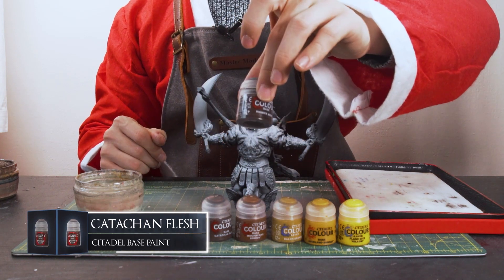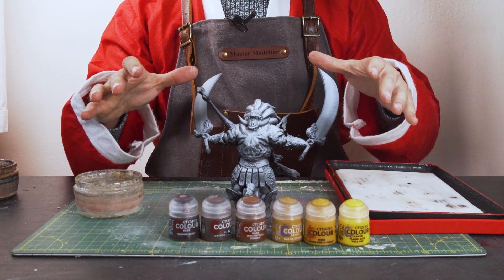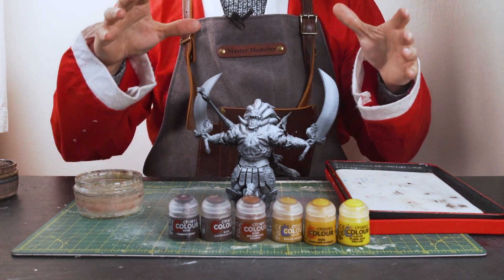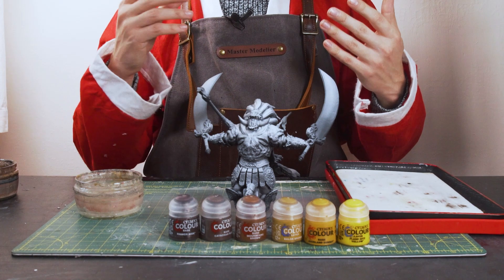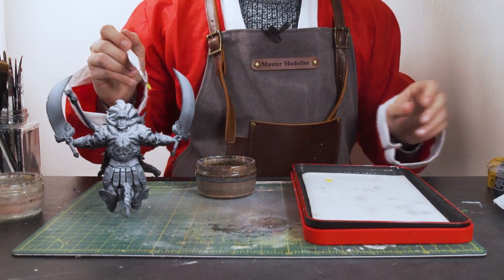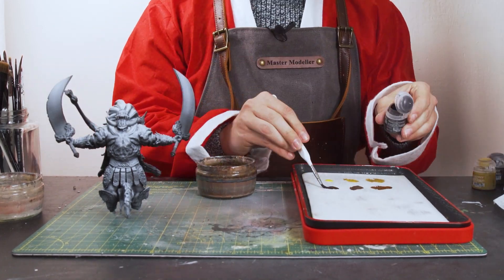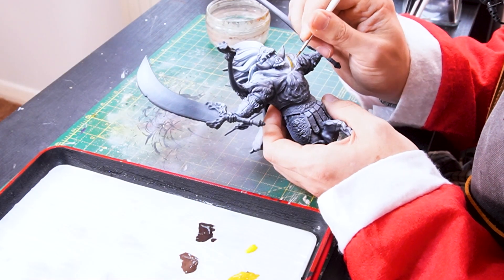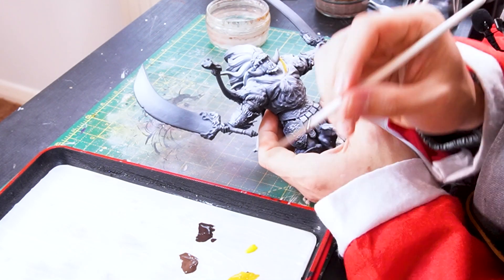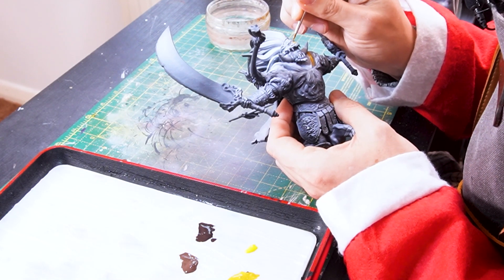First things first, we want to map out where all our highlights are going to be on the armor, then map out where our shadows are going to be, and then start blending between all these different tones to create hopefully some form of gold NMM. I'm not making any promises but that's the intention. I'm going to use Balor brown as a sort of pre-highlight color, so this is a good tone to start with.